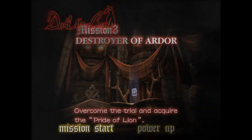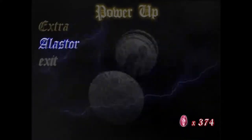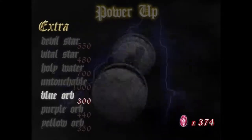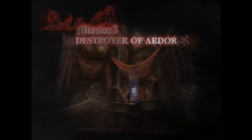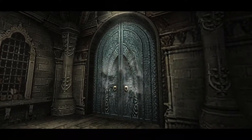Hello guys, welcome back to another episode of Devil May Cry. This is Journeyman and we're here on Mission 3. Let's check and see if we can do any upgrades — I don't believe we have enough for anything besides yellow orb life. So we're not gonna worry about the yellow orbs right now and let's hop into the mission. It's always a good sign when the doors close behind us.